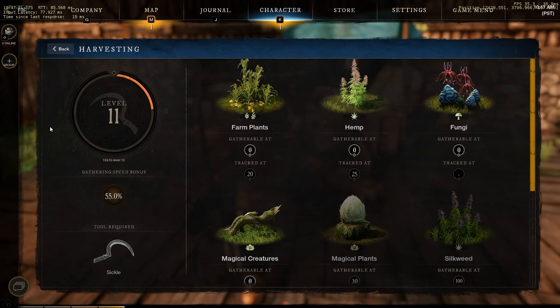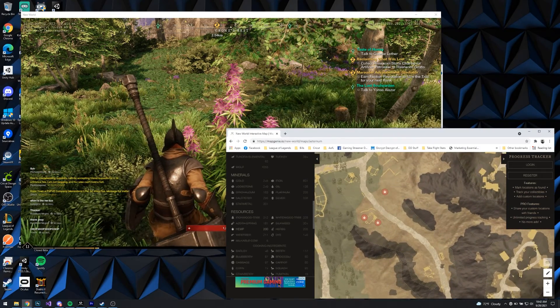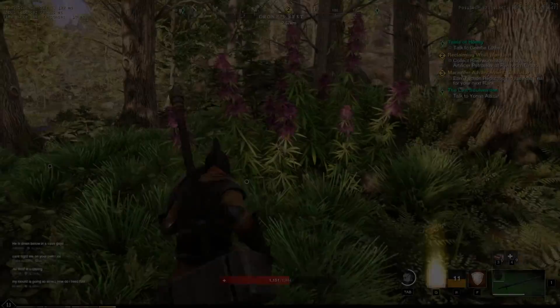Today we're going to be harvesting hemp. The easiest way to find hemp is this interactive map that I will link in the description below. You can search for hemp here, and you just basically line up your map with the interactive map — it's the easiest way to find anything you're looking for in the game.